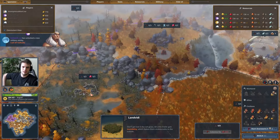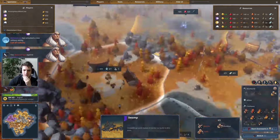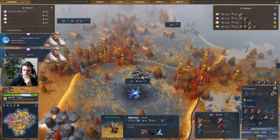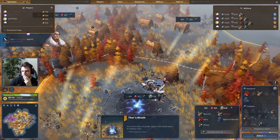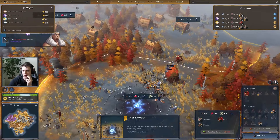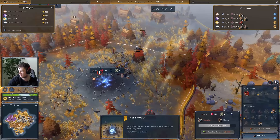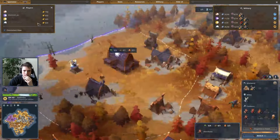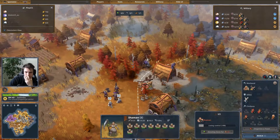Meanwhile, even though Ox and red went all in against each other, we see Kraken as well as the horse fighting — huge fight here! Who is winning this? Horse is winning this! Horse is killing the Kraken units on Thor's Rath, losing both chiefs in the process.